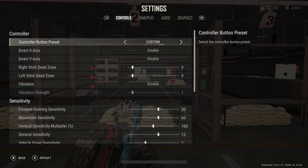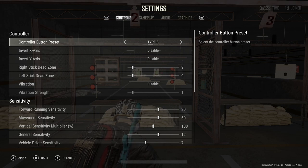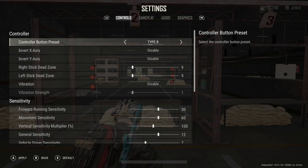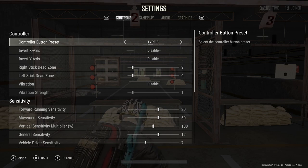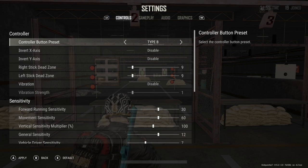The first setting is controller button preset. The options are Type A, Type B, Type C, or Custom. This specifically refers to what happens when you pull in the left trigger. For most people, I would recommend using Type B. When you pull the left trigger in, your character immediately aims down sight, and over-the-shoulder is remapped to the left shoulder button. This will feel the most natural, especially if you're coming from games like Call of Duty, Battlefield, Halo, or really any other first-person shooter.